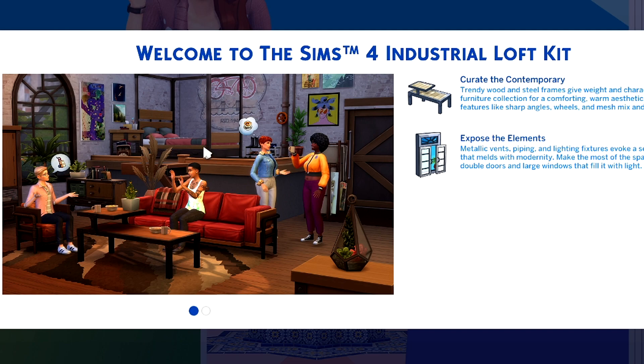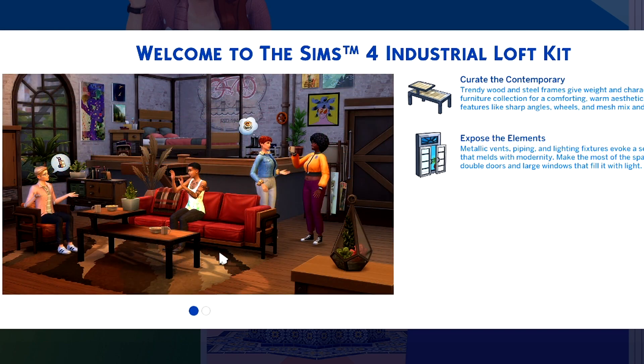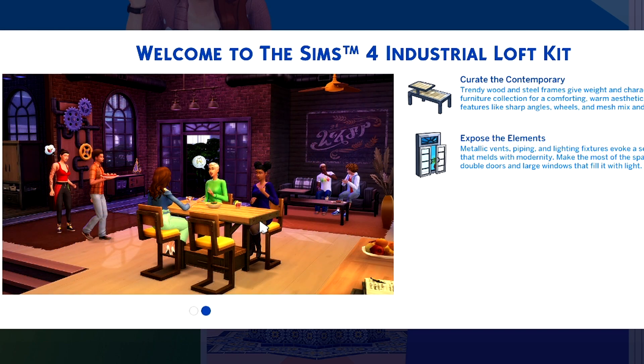Now, I will say this bed is literally a doppelganger for a bed that we received in a previous pack. Not sure which one it is, but trust me, it's there — I can see it. Also, the little bar, stools, and table are kind of nice. Let's go back to that picture really quick.